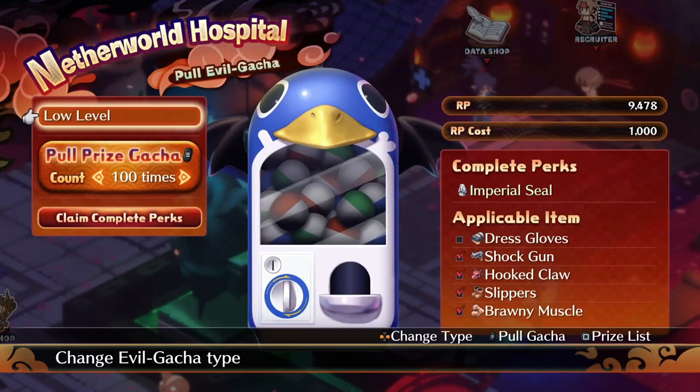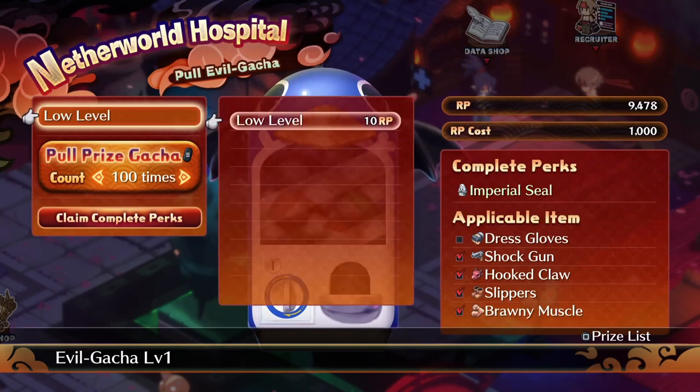Basically, it's a Gotcha System with different tiers. The tiers go from low level all the way up to something like Overlord — there are about nine or ten levels. In order to go up a level, you have to complete all applicable items on the right. You have to pull all those items, and once you do, you get the completion perk which is the Imperial Seal, and it unlocks the next tier. The cost per pull will go up, new items will show up, you get those items, you unlock the next tier, and that's how it continues.